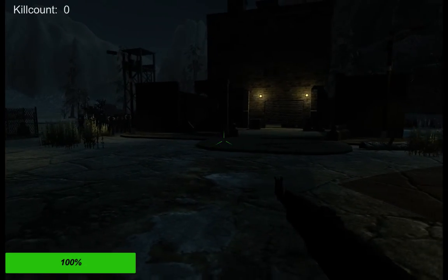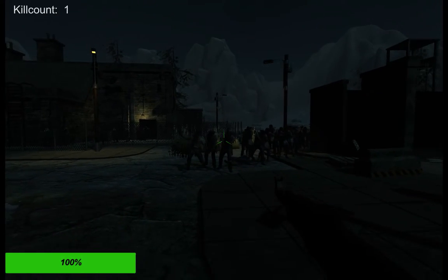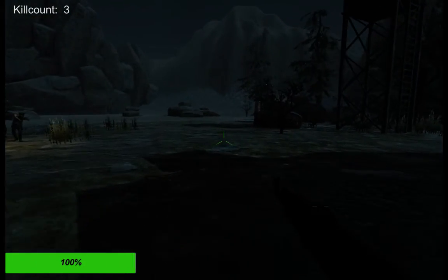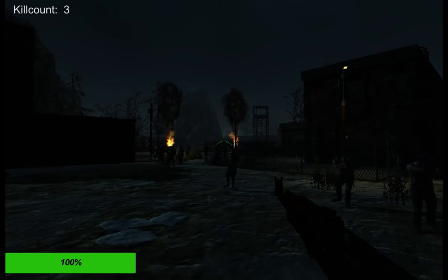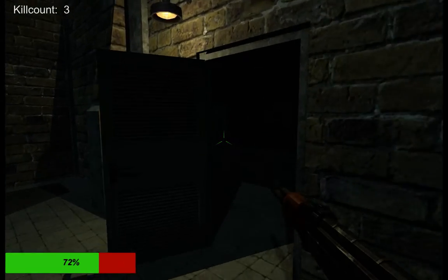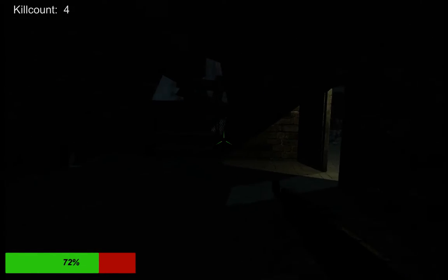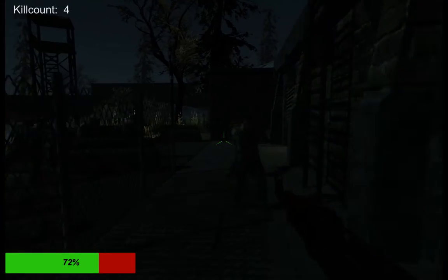The bullets I use are a raycast system, so when I shoot it hits the colliders and kills the zombies. I do plan on eventually adding projectiles — I'd like to visually see something coming from the barrel rather than just an instant hit from the raycast, but that's something for the future. We're using nav mesh and colliders to make sure the zombies can only walk in walkable areas, and colliders to stop them walking into each other.